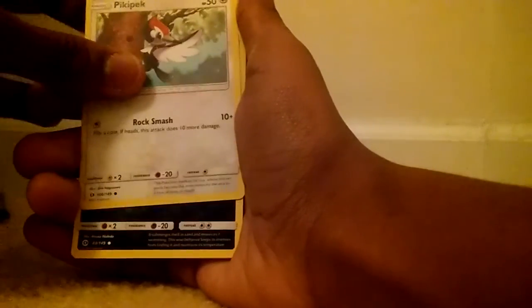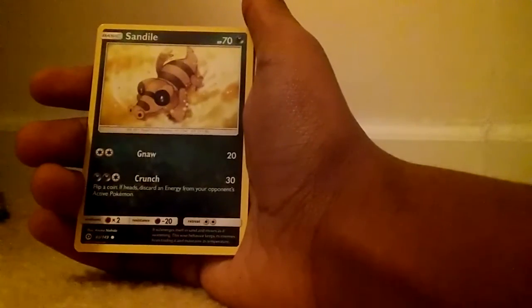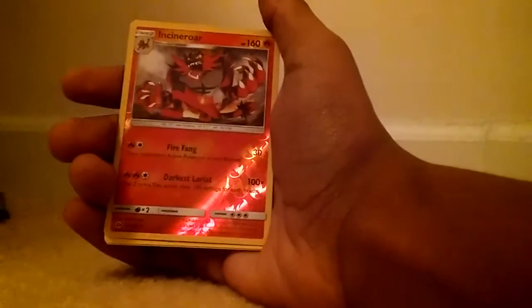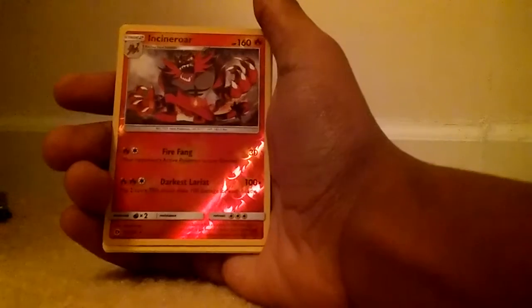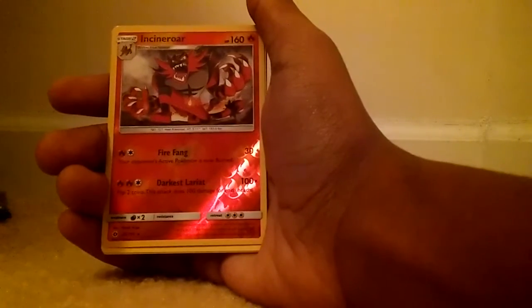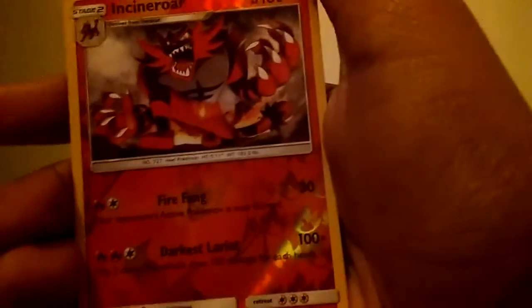Excuse me one second. We got a Piggypeck — new Gen 7 Pokemon — my first shining Pokemon Sun and Moon card. A Sandile — yo, I really like the art design near the bottom of that card, that's pretty nice. Oh my god, our holo is an Incineroar! Yo, that's pretty nice.